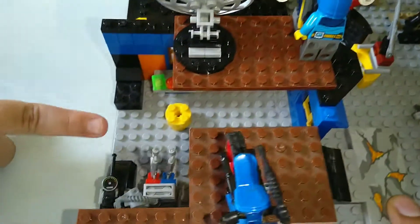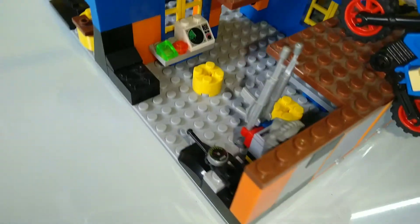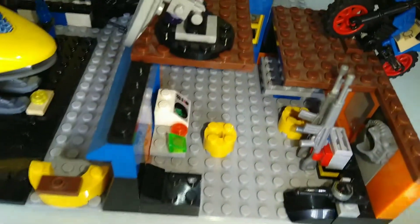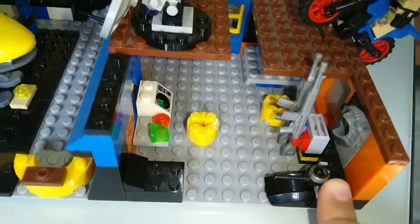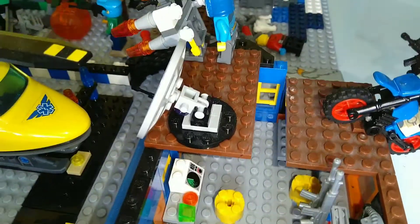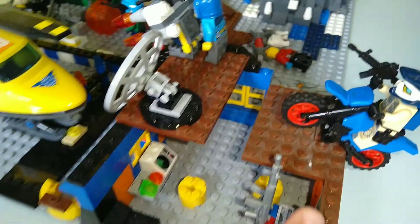In here we have like a control panel and stuff — a control panel for the good guys. Guns and like a floating walkie talkie over here, kept on like a desk or something. And over here it's like a thing for oxygen.